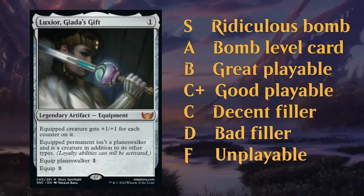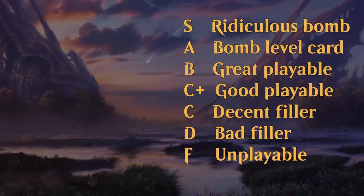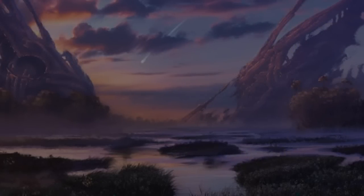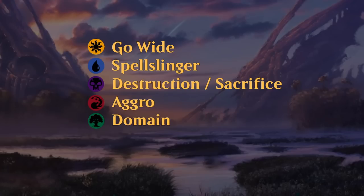Next I'd like to take a look at various archetypes and color pairs in limited. Dominaria United is a little bit strange in that regard because the color pairs aren't quite as strict as they might have been in a different set. Looking at individual colors, here's the breakdown of what each color is about.